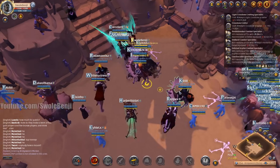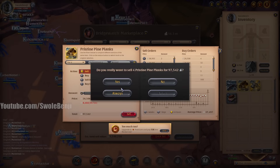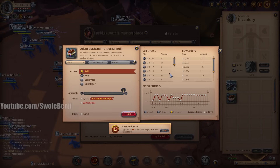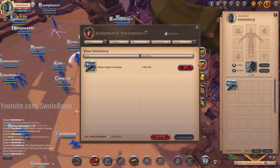We crafted this way cheaper than buying one currently on the market — way, way cheaper. I'm just gonna quick sell these because I'm lazy. I know I'm gonna lose money quick selling. Same with journals, I'm not gonna bother. So now we have ourselves a light crossbow.